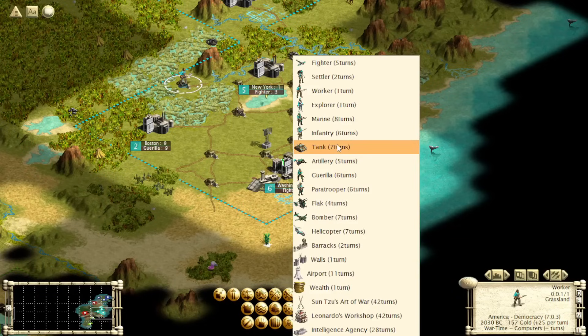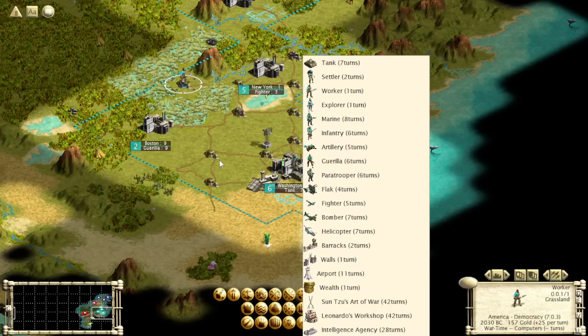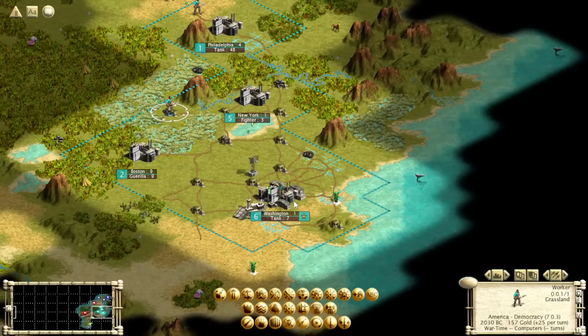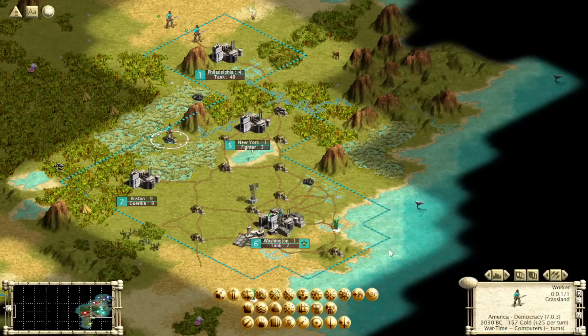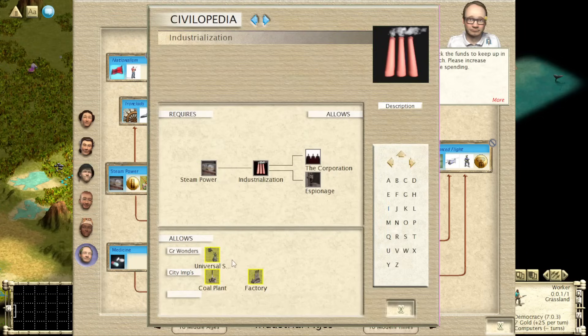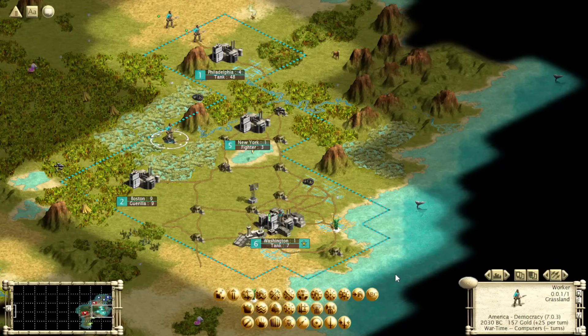Crazily enough, you can use this to get peacetime buildings too. Once those shields are in the box, they're there — it's not like chopping where you can't switch to a wonder. So you can get like 180 to 190 wartime shields in your capital, then exit wartime and switch to something like a factory. The wartime bonus is about a 60 to 70% production bonus effectively, so you could get roughly 60 to 70 free shields from the bonus and then get your building instead. You'd just have to time it carefully and exit wartime at the right moment.